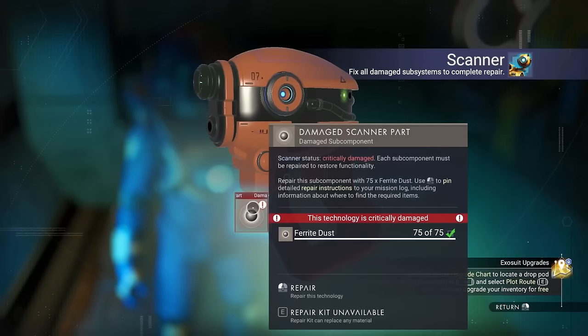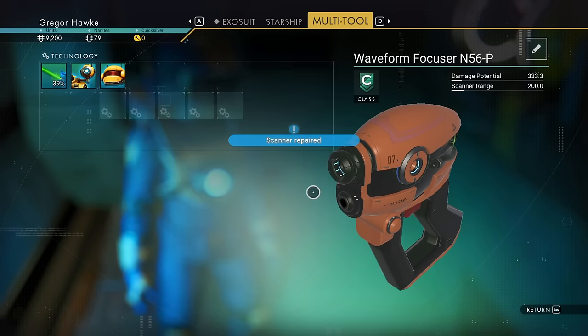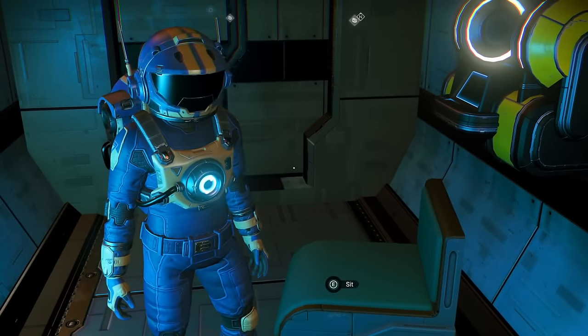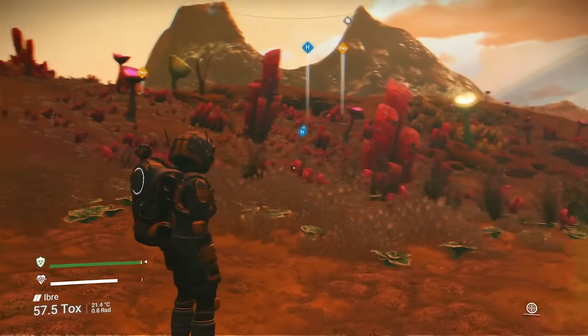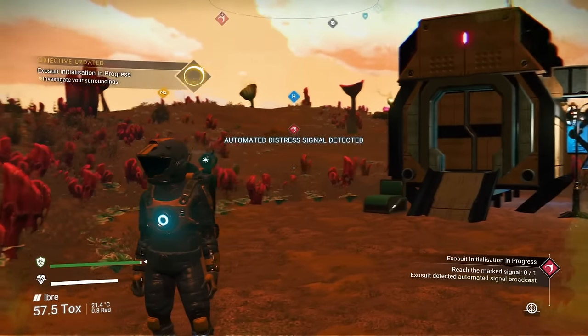Mined up a half decent amount of ferrite dust, let's get this scanner sorted. There are a few other things you can build in there, like a personal shield or a bolt caster, but you're not going to have to worry about that right now. Once you ping with your scanner, you're going to notice H's are for dihydrogen, NA for sodium, and C+ for carbon.